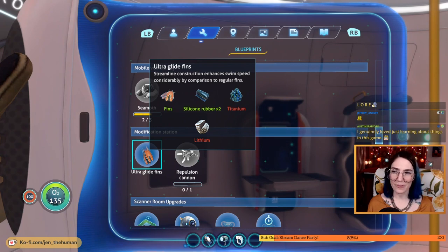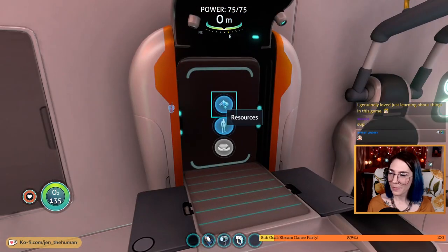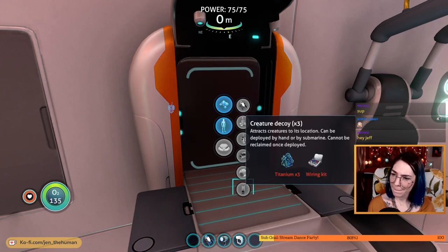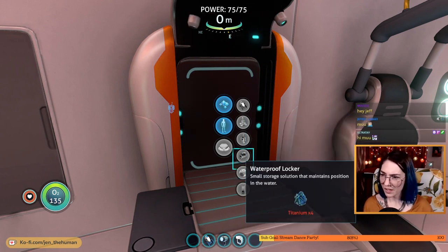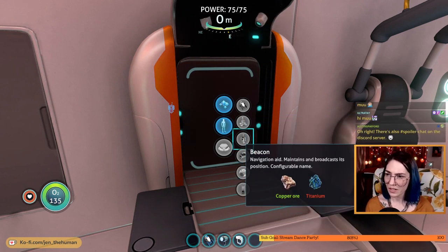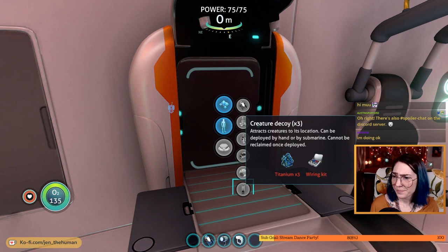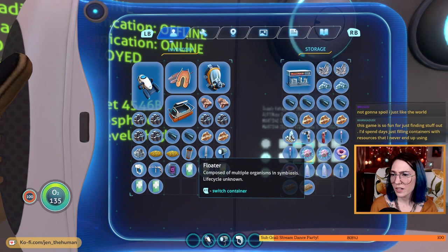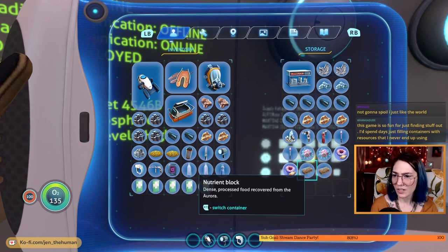We have lithium and titanium, just not on my person right now. Let's look at the fabricator — deployables. We should maybe make this decoy just to make it because I know we're gonna need it. Let's grab some titanium and make a beacon. Oh, do we have more silver though? We might not. I'm going to start throwing away some of this other stuff for storage sake.